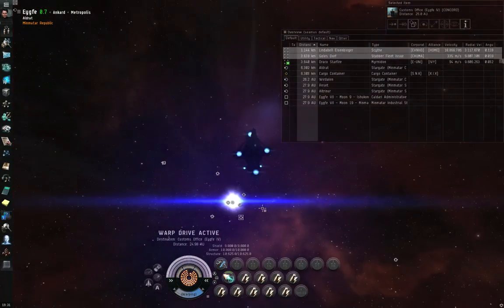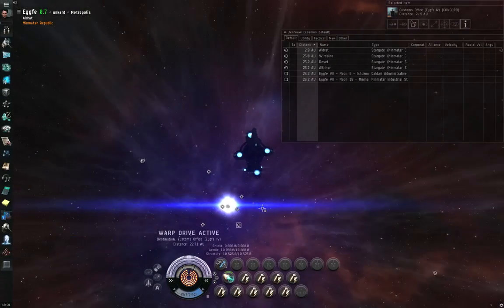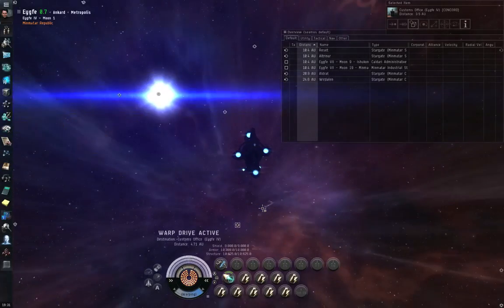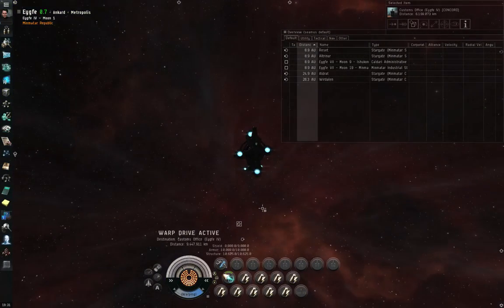Why does this work? In order to go to warp, you must be moving at three quarters of your maximum velocity — whatever your maximum velocity happens to be at that moment — keeping in mind that the cloaking device and the micro warp drive are both affecting this quantity.